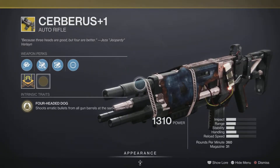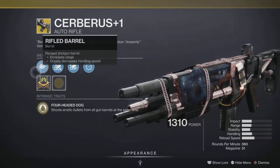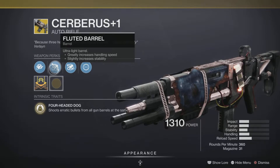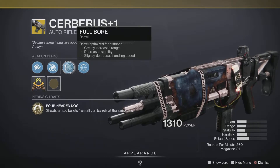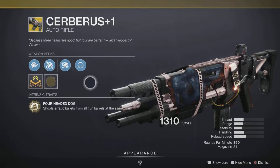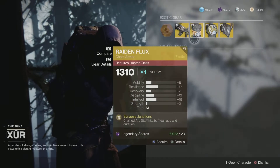The Cerberus+1 comes with the intrinsic perk Four-Headed Dog — it shoots erratic bullets from all gun barrels at the same time. It also has Rifle Barrel for increased range and decreased handling speed, Fluted Barrel for greatly increased handling speed and slightly increased stability, and Full Bore, which greatly increases range but decreases stability. The Shot Package perk means aiming the weapon reduces the spread of its projectiles. It's actually pretty good in both PvP and PvE as long as you're hitting your shots — pick it up and add it to your collection.